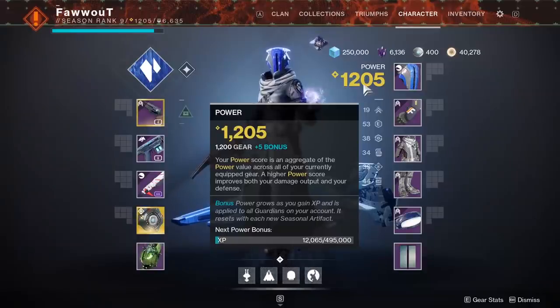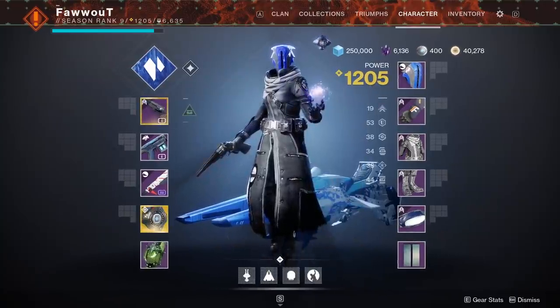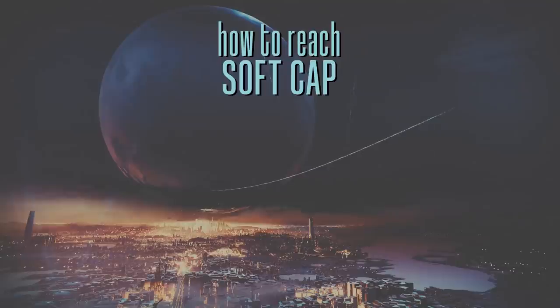Reminder: if you want to check what your gear power level is at any time without your artifact bonus thrown in, hover over the gold power number in your Guardian's character screen. All right, so how do we get there — meaning to 1230? Mission one is to hit the soft cap as quickly as you can, and remember, soft cap is 1200. You can really do that by doing anything in game. Hitting the soft cap won't be hard so much as it will be time consuming. Any engram you get, including blues, will help you get there.